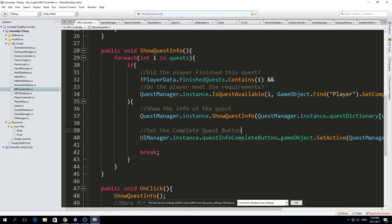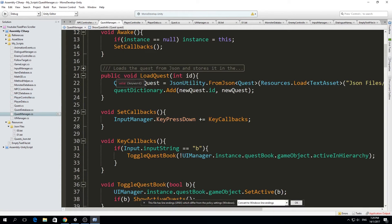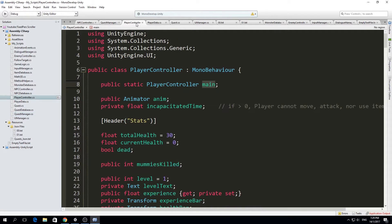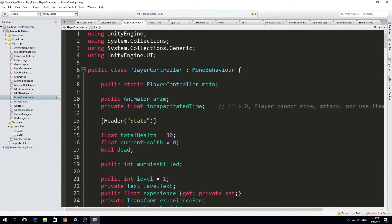Since we're going to make the NPC reward us, we're going to mainly focus on the NPC controller. However, we need to do some small changes in the player controller. I want to add a public static PlayerController called 'main', and what this is going to do is just hold a reference — just like the quest manager has an instance and the UI manager has one too. We'll call it 'main' because it's going to be the main player. In the Start function, add: if main equals null, then set main to this.